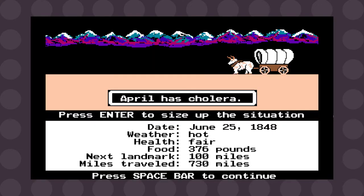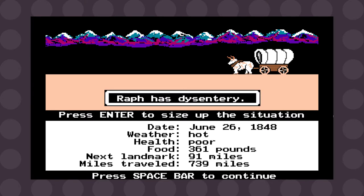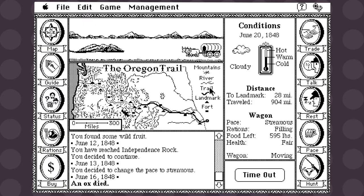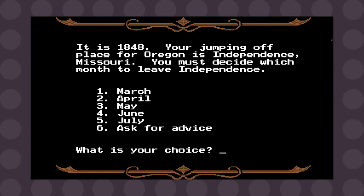Before we get to the card game, let's talk about the PC game. The Oregon Trail most of us are probably familiar with is the 1985 version released on the Apple II, and for you 90s kids, the DOS and Apple Macintosh version released in the 1990s. Regardless of which version you're playing, most are pretty straightforward travel simulators. You play as a family trying to get from Independence, Missouri to Willamette, Oregon.